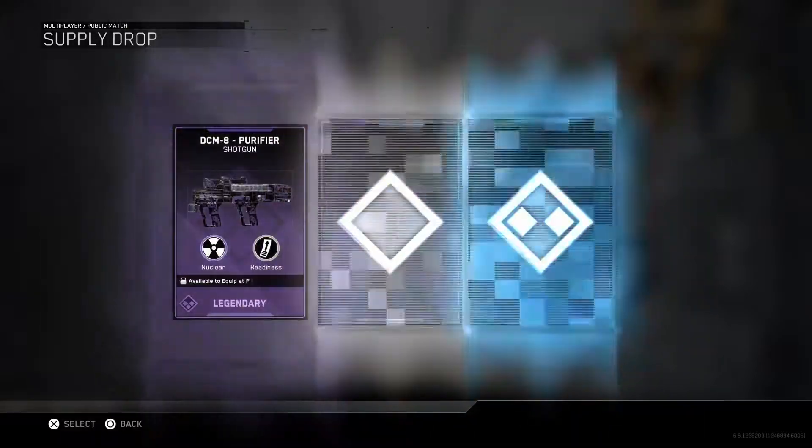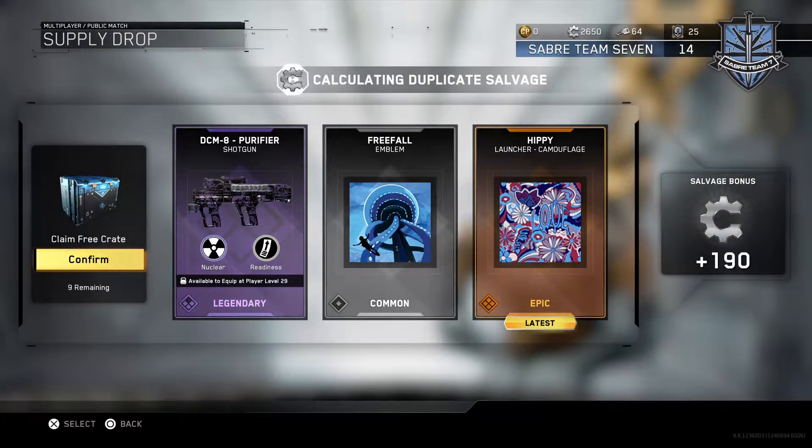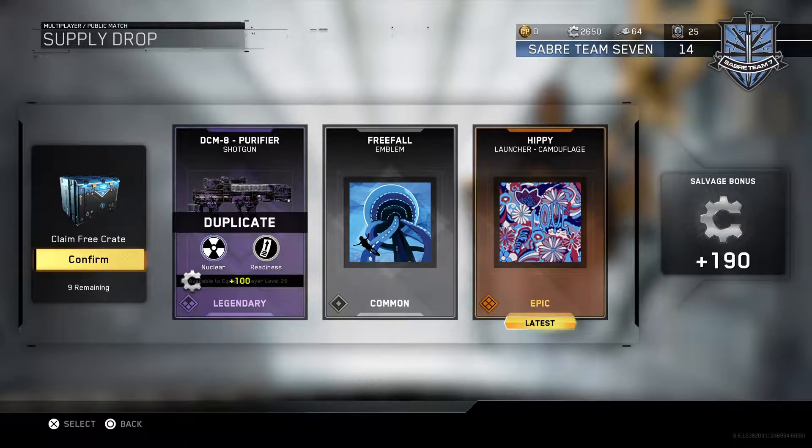First package: a DMC purifier. Oh! Hippie launcher camouflage — that is really cool. Other than it being a launcher, I feel like that is a really cool camo right there. The DMC is a dupe kit, which sucks, but it's alright.